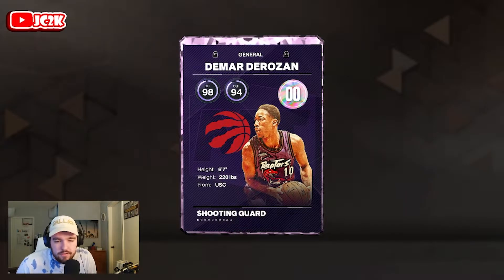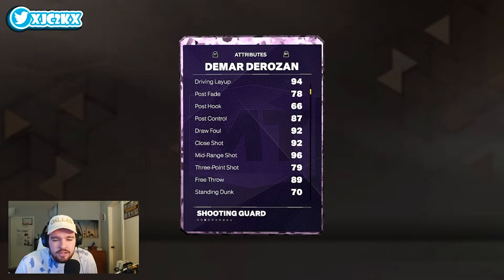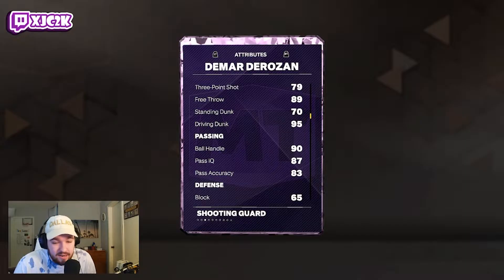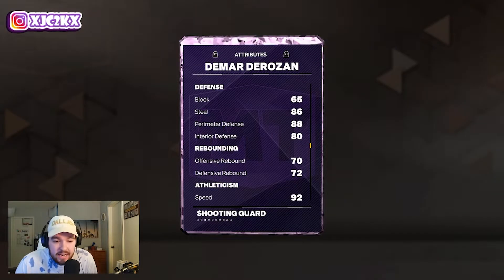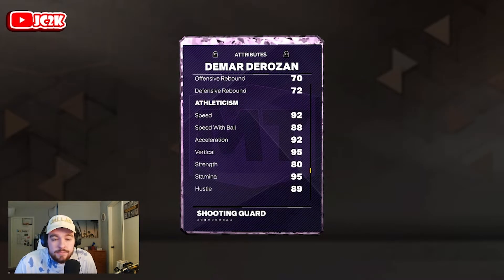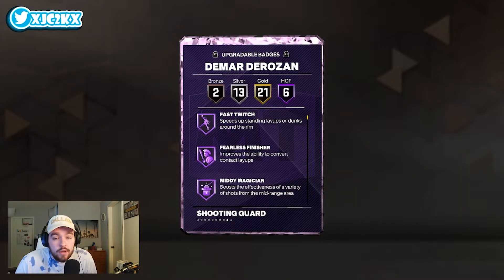So, six-seven shooting guard, 98 offense, 94 defense. Definitely gonna be better at the shooting guard position. 94 driving layup, 92 draw foul, 92 close shot, 96 mid-range. Only a 79 three-ball, but I can work with it — he's got a great release, he'll be just fine as a shooter. 70 standing dunk, 95 driving dunk, 90 ball handle. 65 block is a little low, but 80 interior defense is really good. 86 steal, 88 perimeter defense is super solid. 92 speed and acceleration, 88 steal ball, and an 89 lateral quickness as well. Stats are really, really good all the way around.